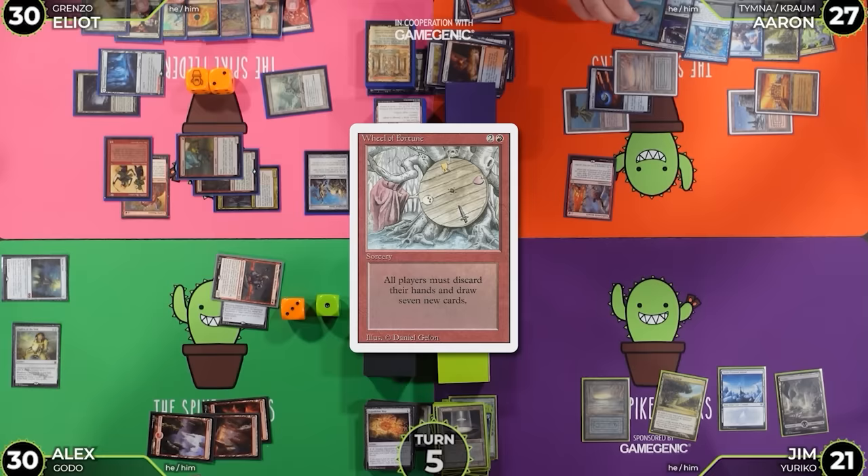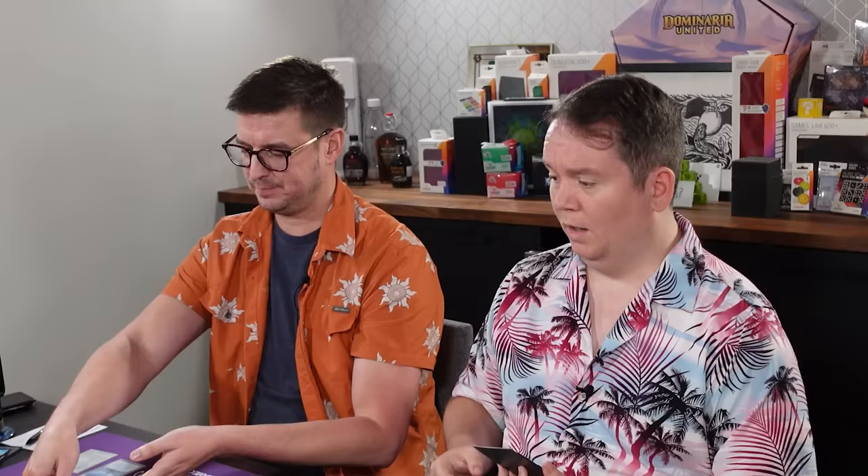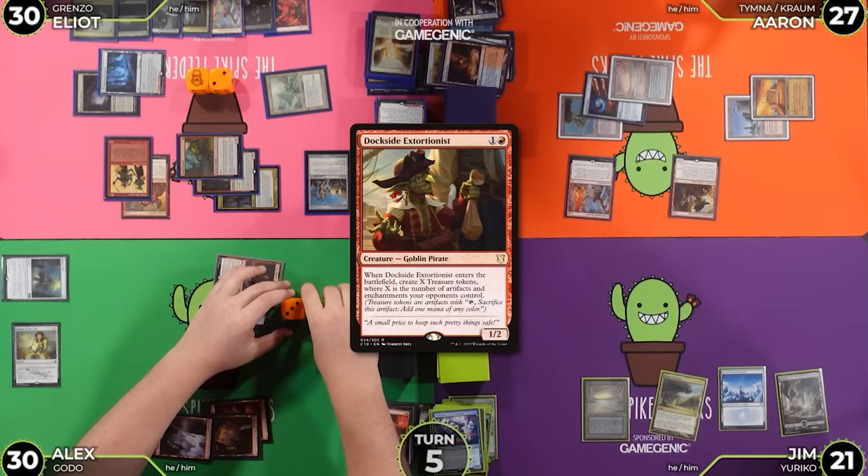Friends, I'm just going to propose a shortcut — we just show them and put them in the dark. Red and a black to cast Dockside Extortionist. There's actually 4 treasures — it gives me 4 colors that are not red or black currently. Gain 4 treasures.